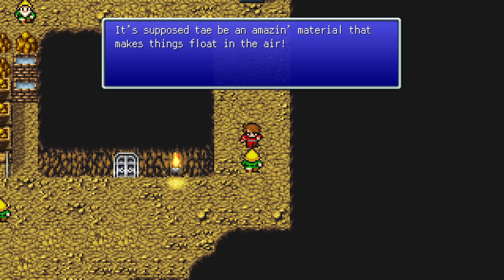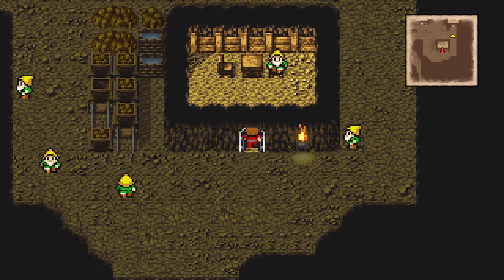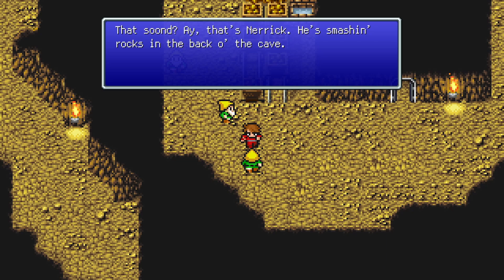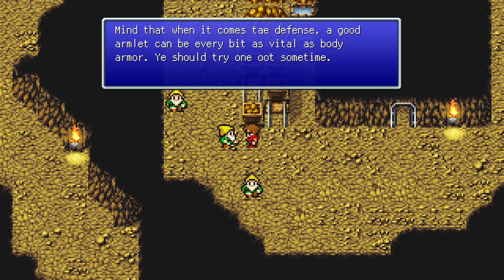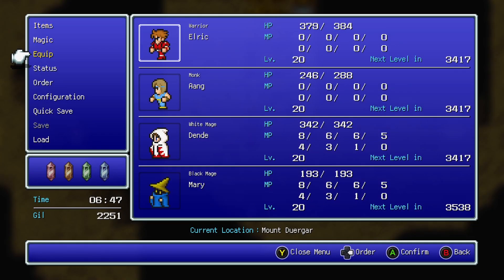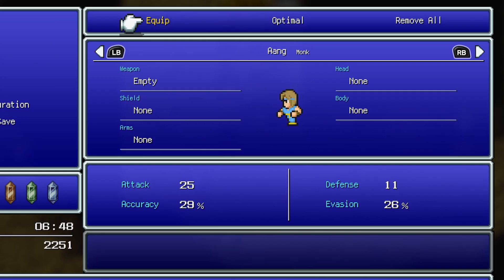Another NPC is looking for something called Levy Stone — an amazing material that makes things float in the air. Someone mentions there might be nitro powder in the castle treasure room when they sealed it up. There's also a guy named Nerik smashing rocks in the back of the cave. I got copper armlets for Dende and Mary, and they actually increased their defense by quite a bit.